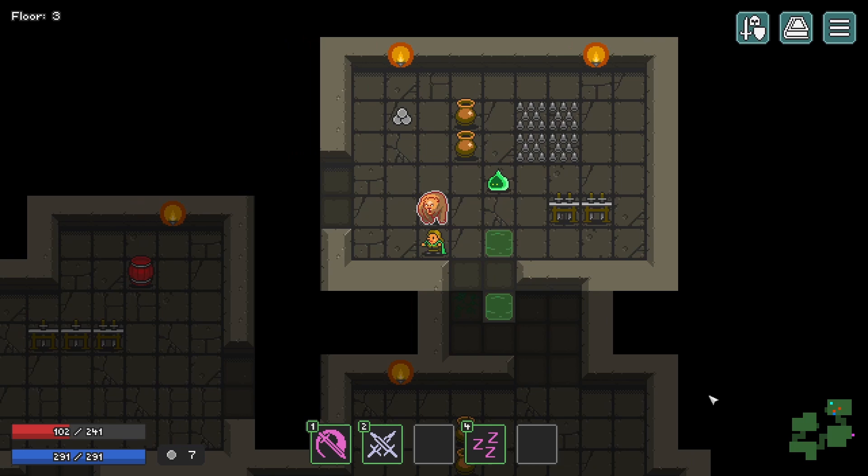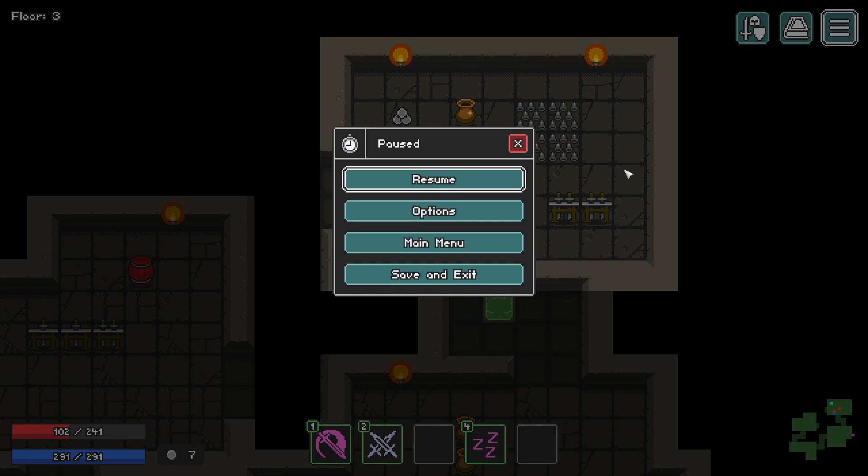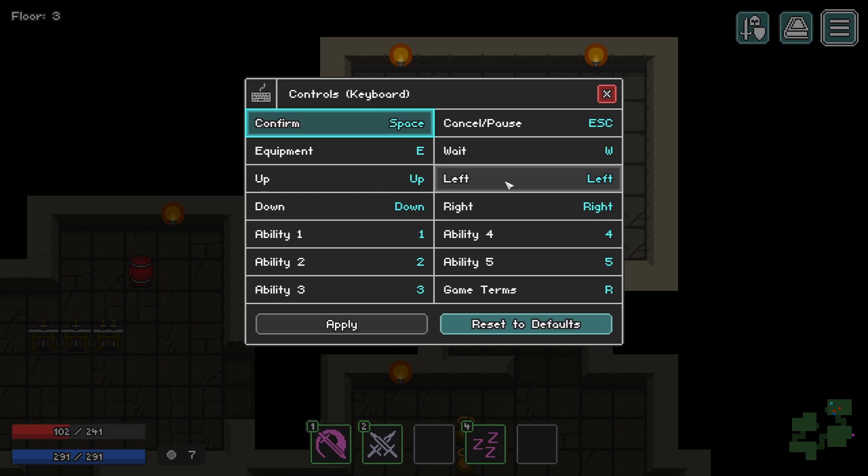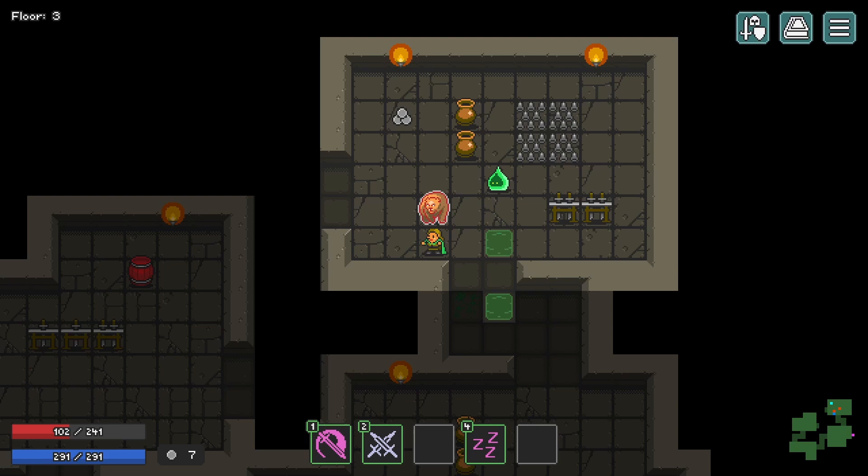Something I haven't talked about but is important — there is no diagonal movement. I can't use the numpad, and I actually kind of wish I could regardless. You have to use the directional keys, then W for wait, and the number keys to use your abilities. I find that a little bit cumbersome. I'm not even sure if you can edit the controls — I guess you can. If I was going to remap, I'd probably go WASD and space for wait.